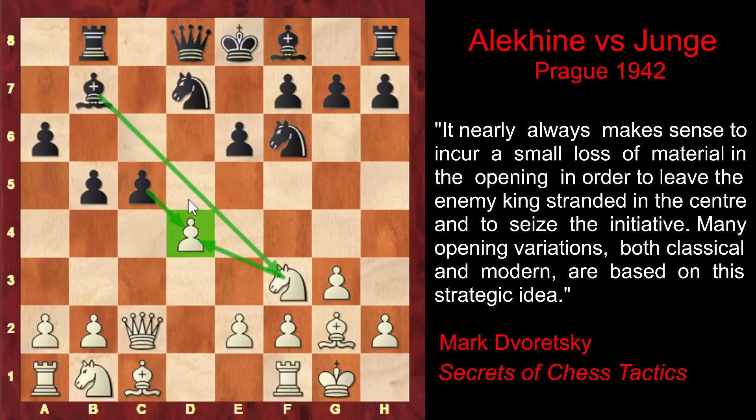But instead of defending his pawn, Alekhine now begins to execute his favorite trick. While the White king has already castled, the Black king is still in the center, and in order to exploit this, White must play energetically. So Alekhine sacrifices the pawn and increases the dynamism of his position — he activates his rook without even moving it. He plays a4.